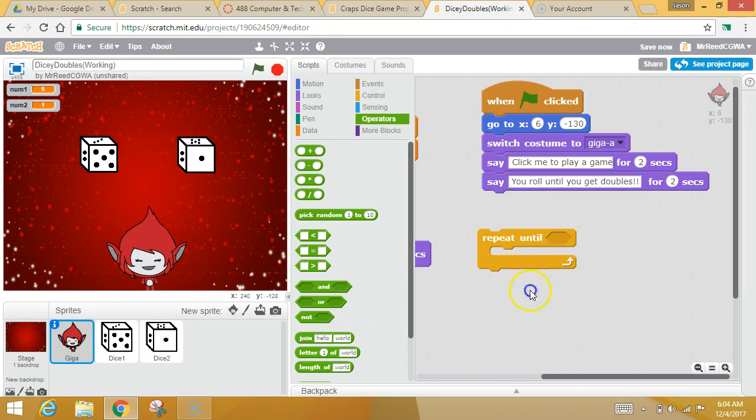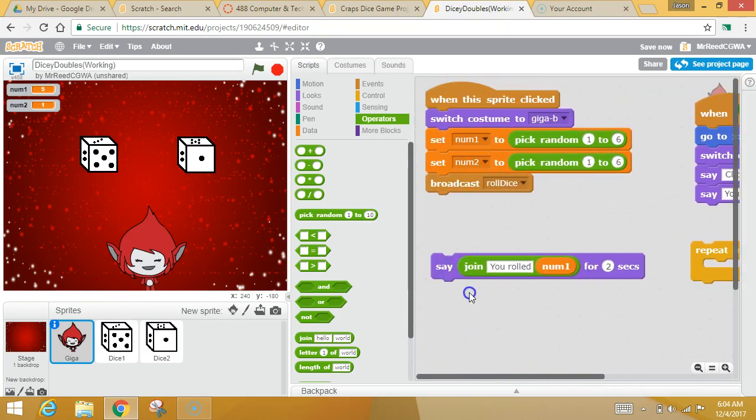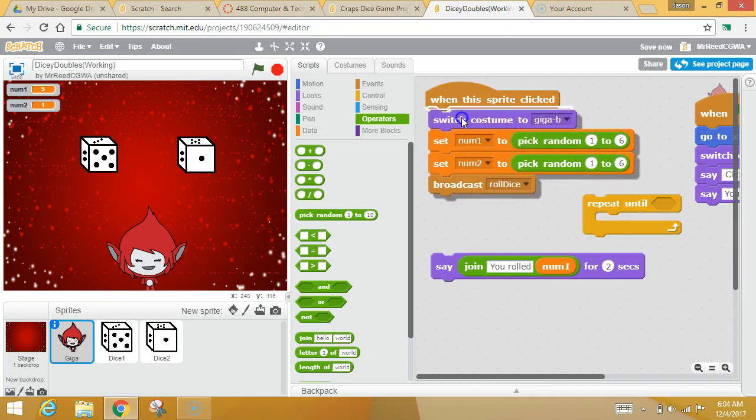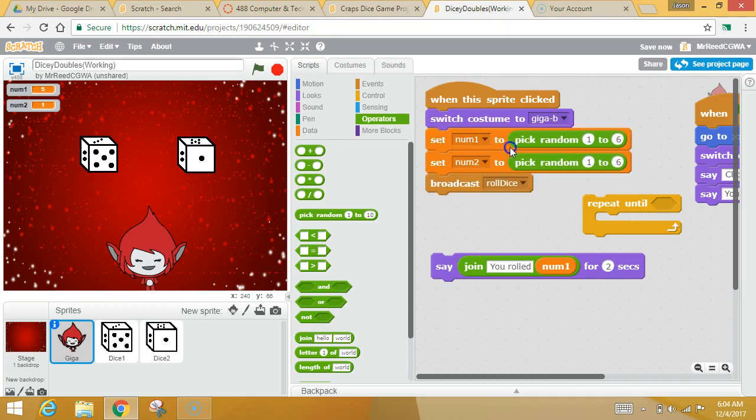That's great that you want to repeat stuff until something happens. But what is it that you want to repeat? This is going to be your best friend. When the sprite is clicked, you want the dice rolling to happen over and over again. This right here says roll the first die, roll the second die, and that animates it. So: roll the two dice, animate it, roll the two dice, animate it. You're going to put this around the right spot, make the right sandwich to make it animate and roll over and over again.